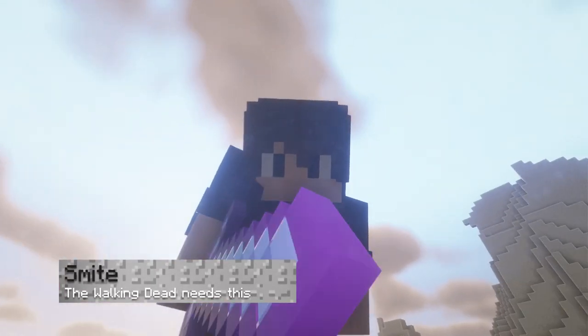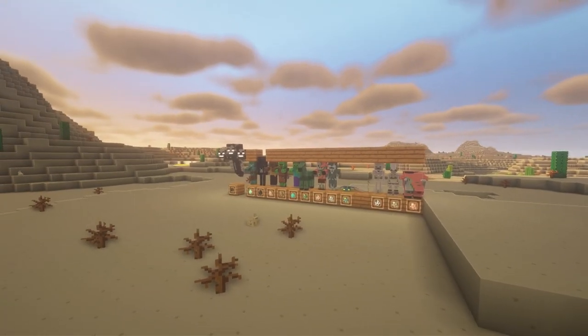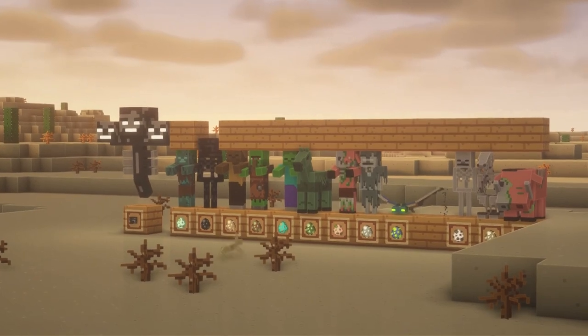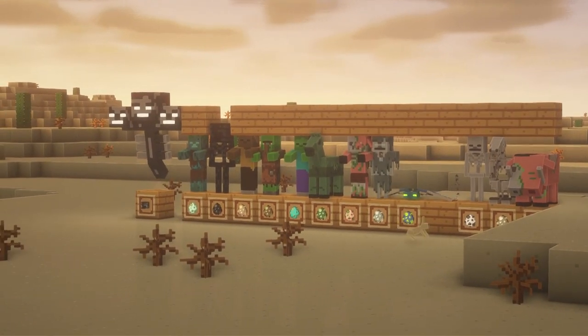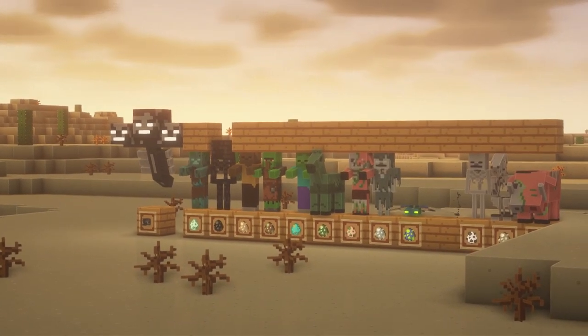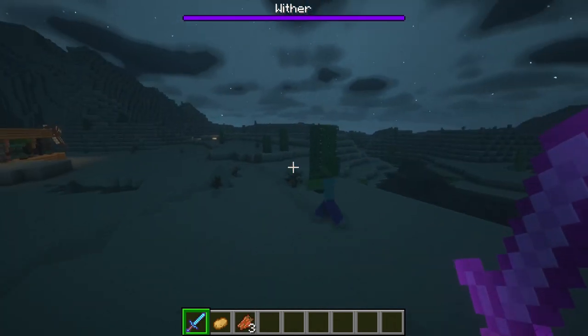Oh yeah, Smite. Smite is basically Bane of Arthropods but for undead mobs. This includes drowned, husks, zombie villagers, phantoms, skeletons, skeleton horses, strays, the wither, wither skeletons, zoglins, normal zombies, zombie horses, and zombie piglins. So it's a bit more useful than Bane of Arthropods, but still pretty limited.